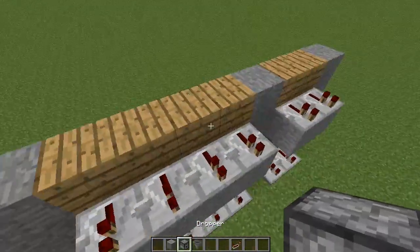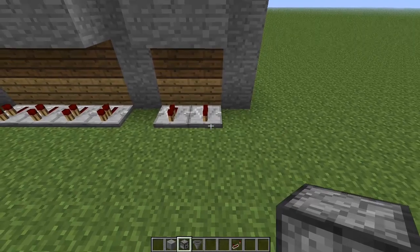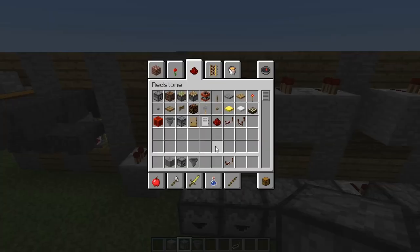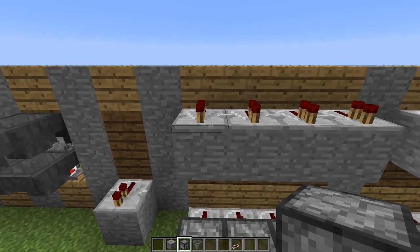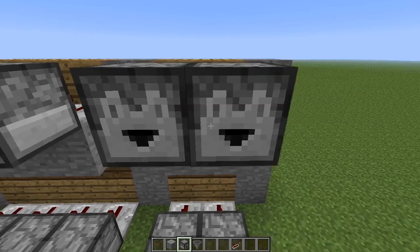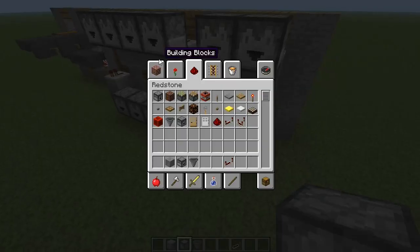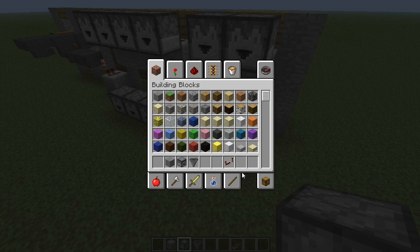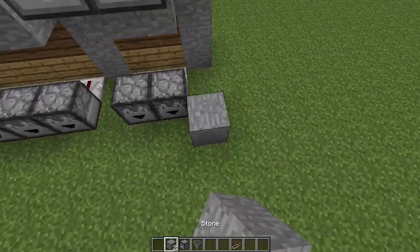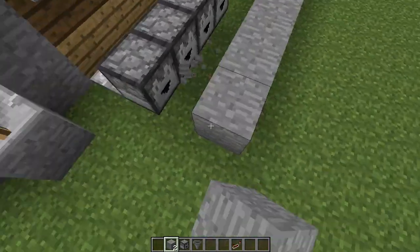I'm going to use a water system because water systems for potion brewing are probably the best. You could run just droppers and that would be easy too, but the water system ensures the right ingredients go in at the right time. So I'm going to put a wall down here and make this blend in, leaving one block wide room.